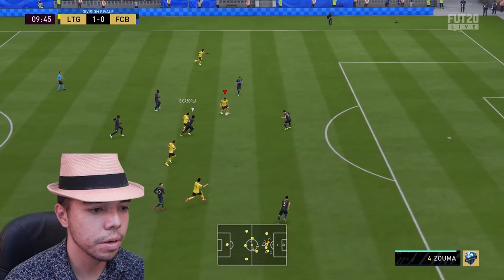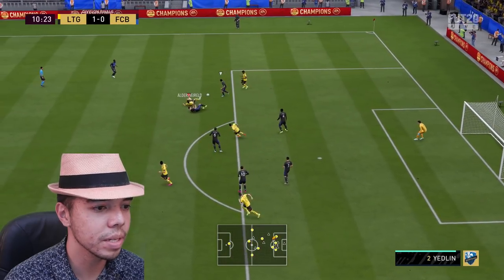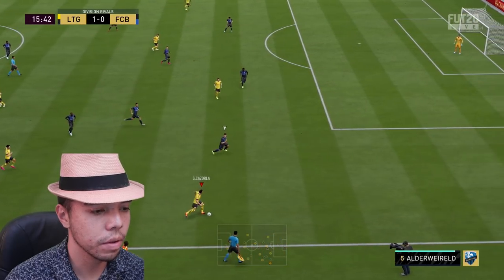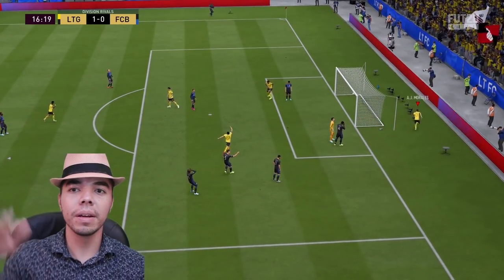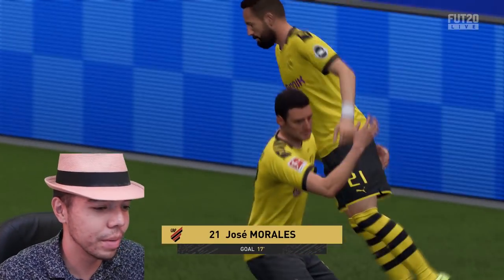Morales. Daddarese. Santee. Daddarese just did ultimate dad mode right there — passed it to himself. Santee, get away from Toby. Play it in behind — first time finish. Kepa, second time finish. Kepa couldn't keep it out. Oh my gosh, what am I doing?